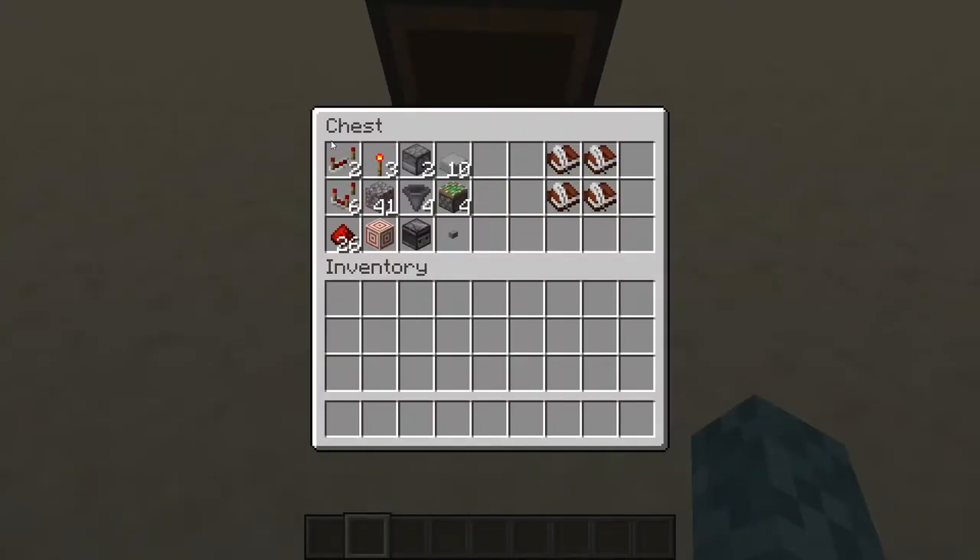You'll need two repeaters, six comparators, 26 dust, a target block, an observer, a button, 41 items named 'filter' or something else that is not going to be put into the machine. Usually you would have an anvil to name these something else. You'll need four hoppers, four sticky pistons, ten slabs, two droppers, and three torches, as well as at least four book and quills.